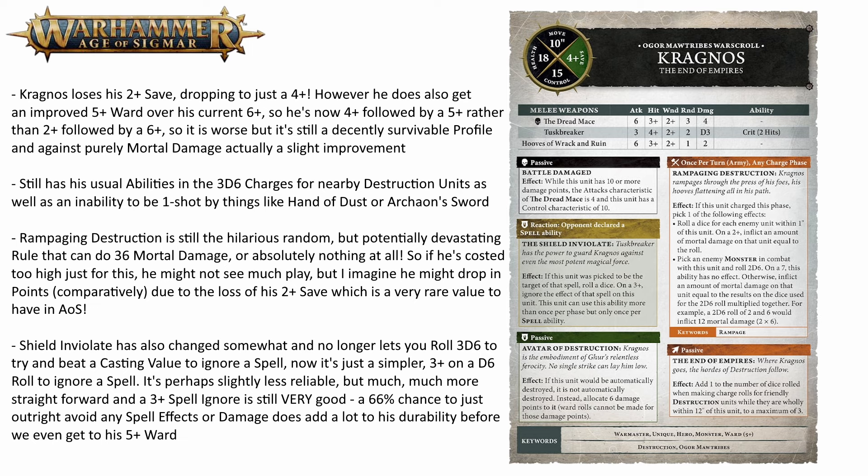The biggest real change is his Shield Inviolate, which no longer lets you roll 3d6 to beat a spell's casting value to ignore it. Instead it has been simplified to just a 3+ roll on a d6. A 3d6 roll on average is 11, so beating a cast value of 6 to 8 was quite likely, but a 3+ roll to ignore a spell is still very good — still giving you a 66% chance to just outright ignore any spell cast on Kragnos. It is still a very reliable and good extra layer of defense against magic.